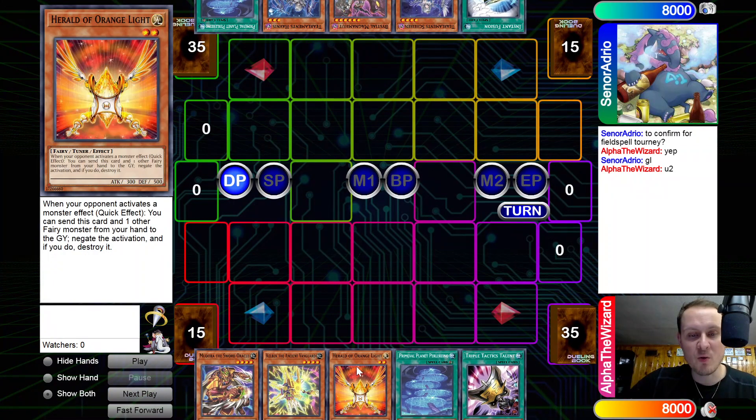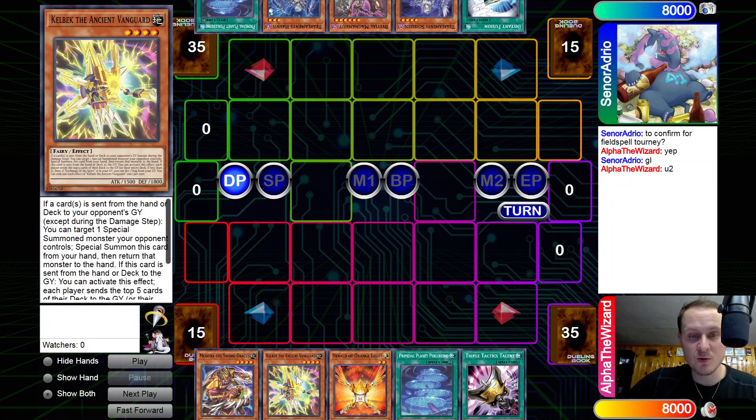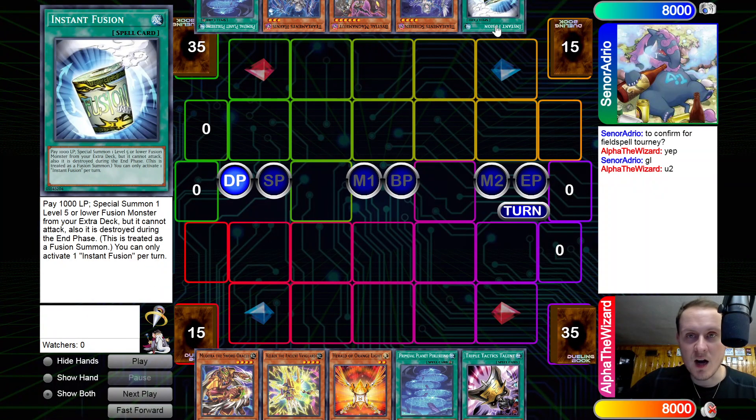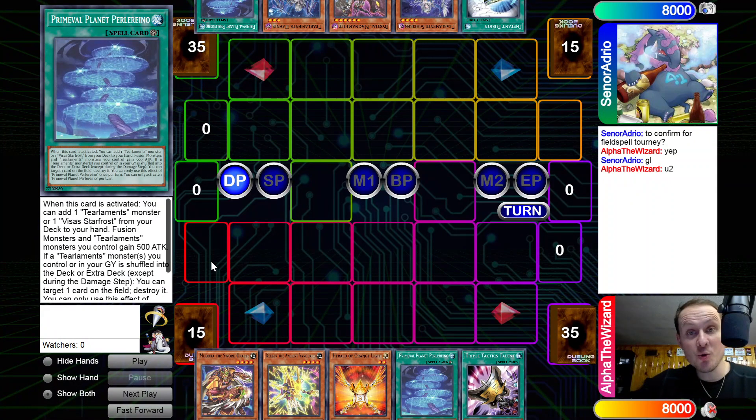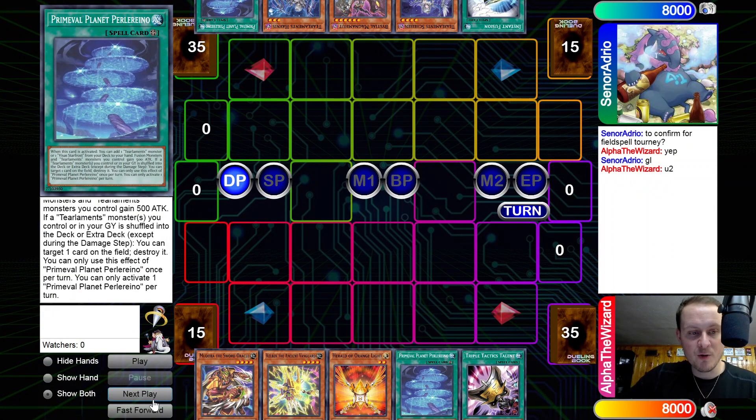Opening hands: we have Medora, Kelbek, Orange Light, Planet, Talons. Holy, this hand's crazy. Opponent's hand: we have Instant Fusion, Sheeran, Magnum, Hobnes, and Planet. Two really strong hands from both players.